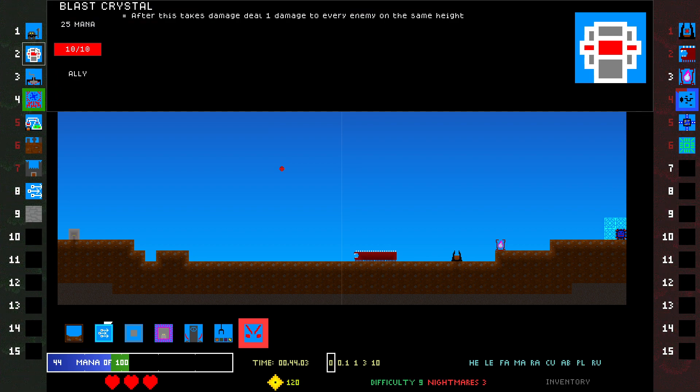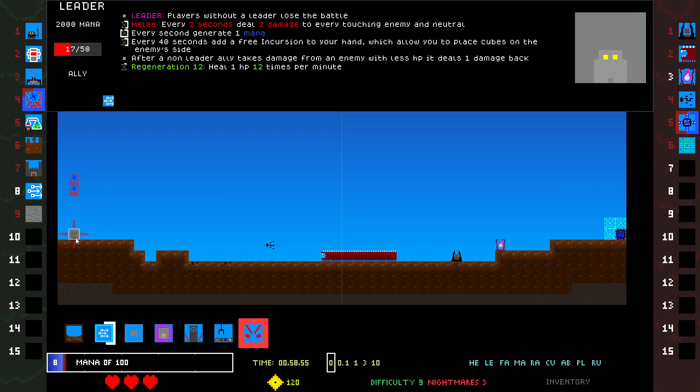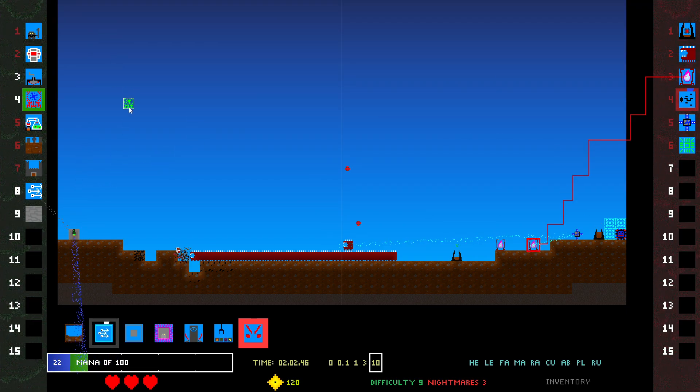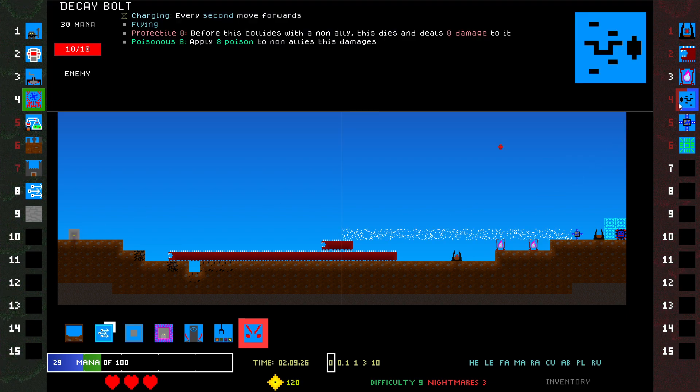Blast Crystal. Okay, they're not even lined up with me. I'm just gonna go regen. Regen's nice because it can generate tons of mana later too, if you get so much HP that you can just use this to generate mana. There's like no downside to putting on the regen basically, as long as I don't get poisoned by this.